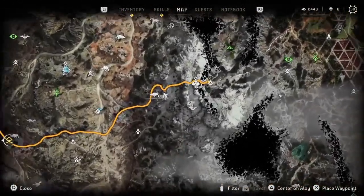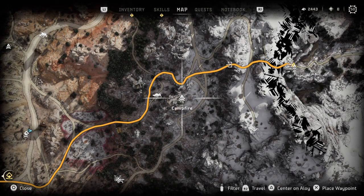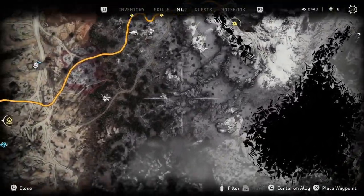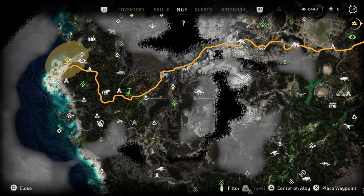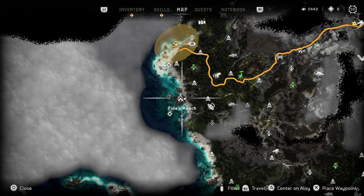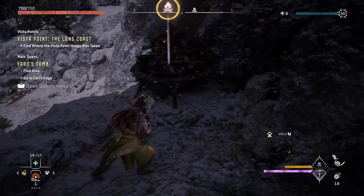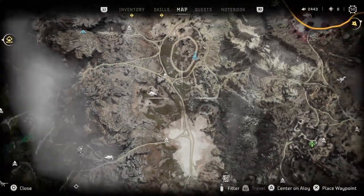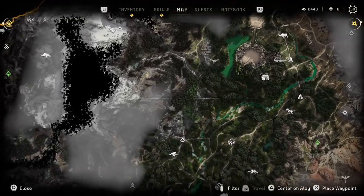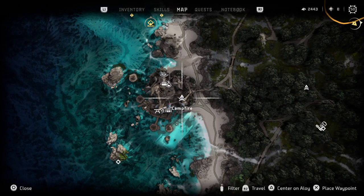I need to go see a vendor, and there's a vendor on the other side. We're gonna go to a village and get some stuff. The closest village to where we're going is Tides Reach - let's go there. Go shopping over there and get some stuff.